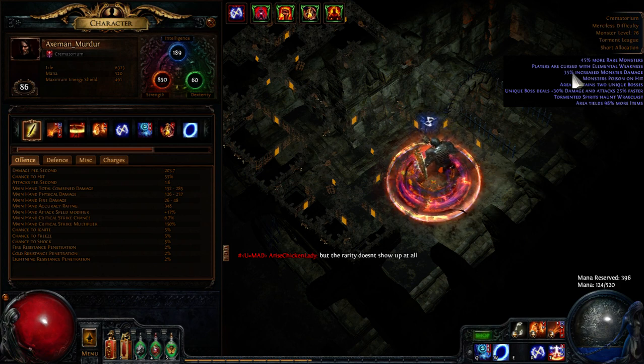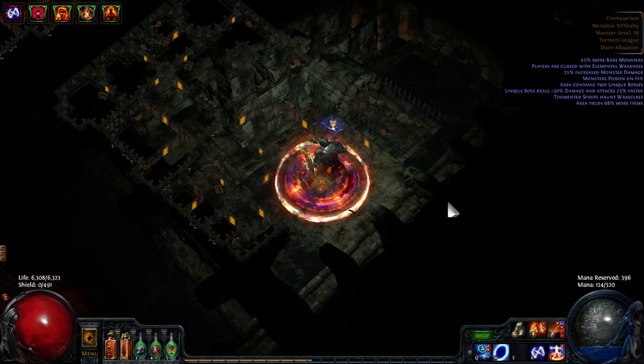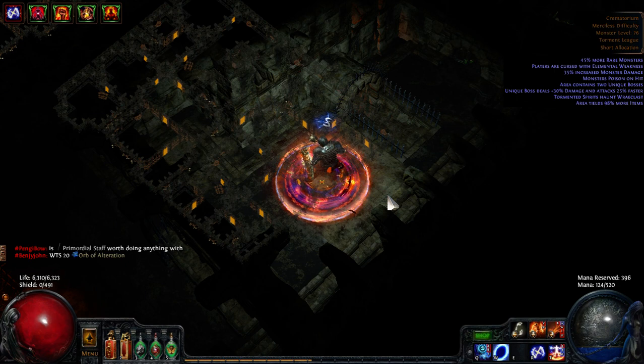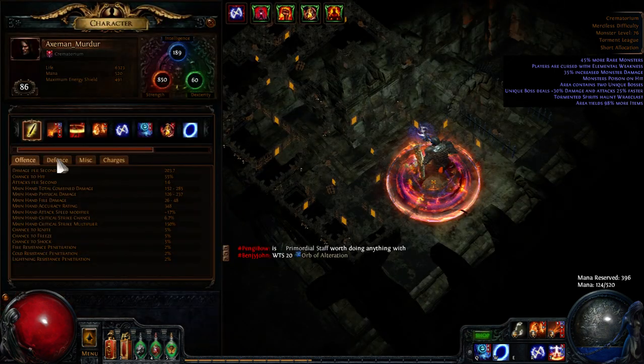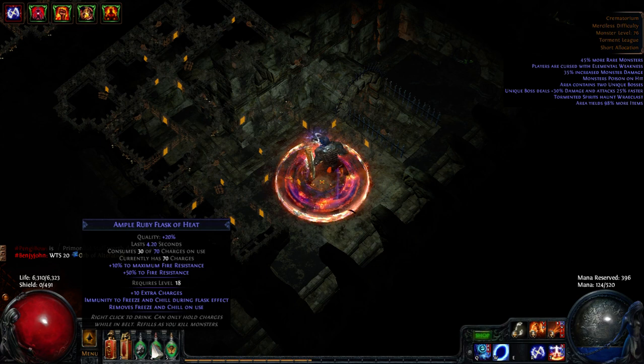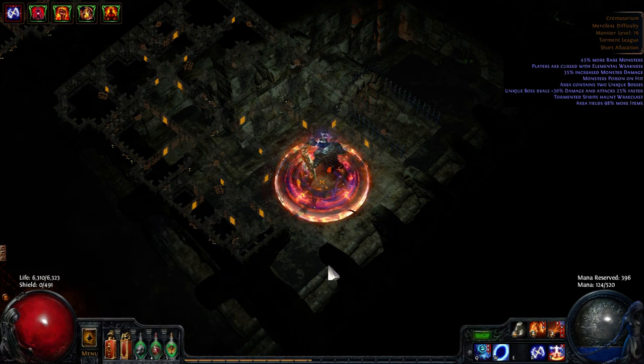It's a double boss room with 35% increased monster damage, 30% damage, and 25% faster. I'm not hardcore, but I am halfway to a level, so this is really dangerous. I've got 87% fire resistance though, and when I use my Ruvie Flask that goes up to 97%, so I might be able to do it.